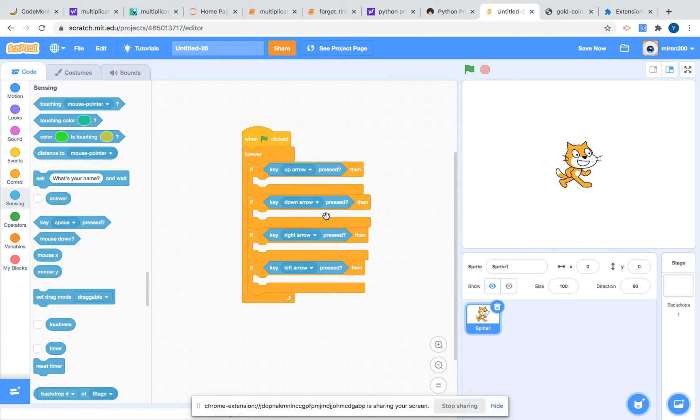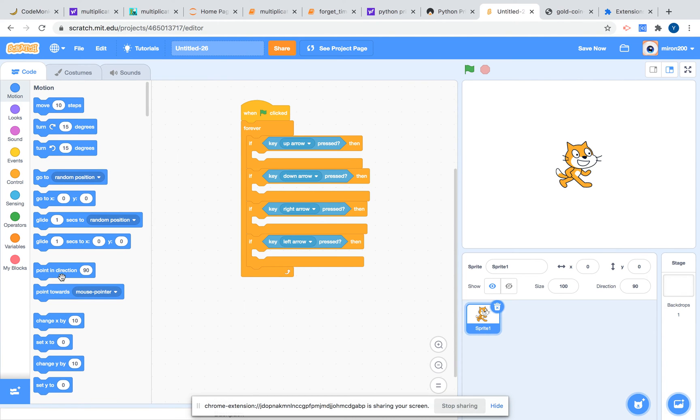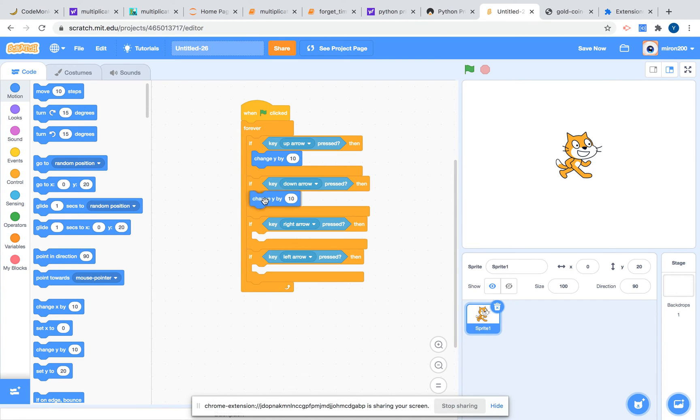Now we're going to go to Motion and get a 'change Y by' block — two of them. We're going to set one of the Y values.